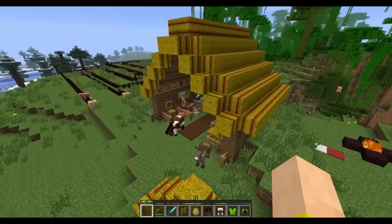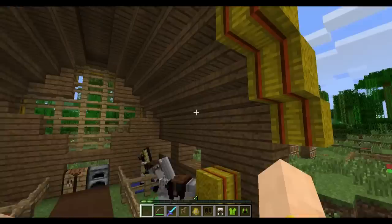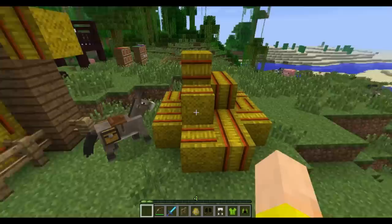This is the hay bale that was teased a couple months ago during MoJam or so. There's no crafting recipe for it now, but we're probably going to use either four or nine wheat to craft it. You can lay it in all the different directions, like a piston or wood block, and it looks pretty good as a roof. It looks pretty good when you're laying the bales down around the area.